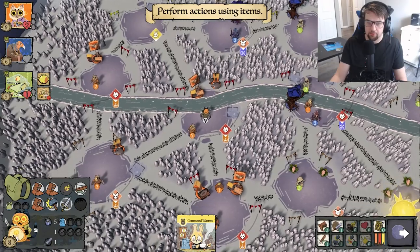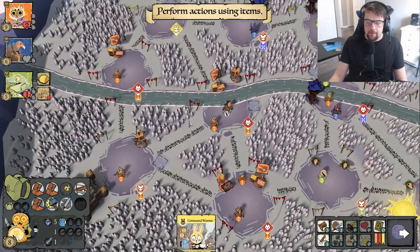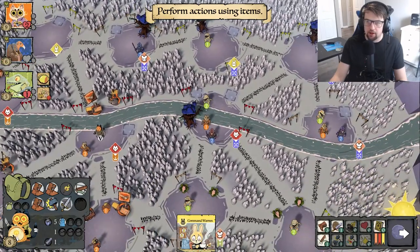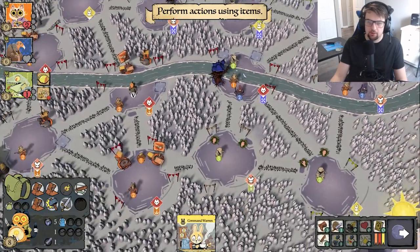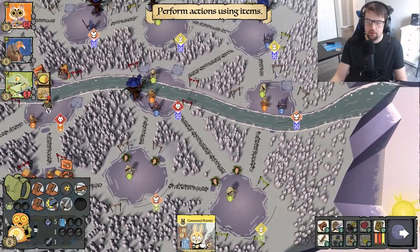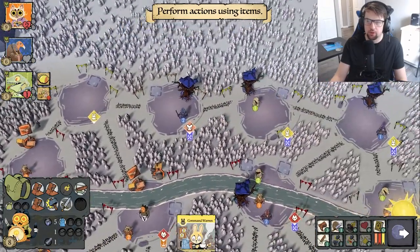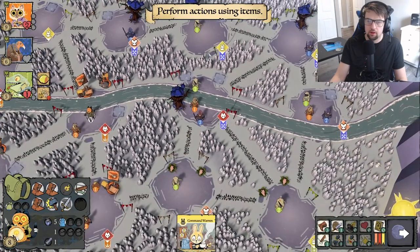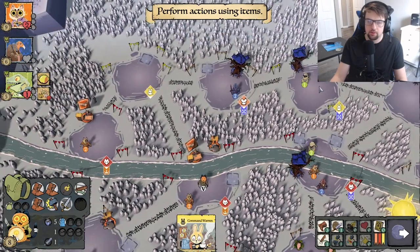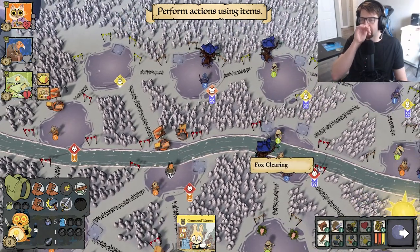This really sucks — I really want to go over here and start destroying things. There are so many clearings that are unprotected or not protected very well. An ideal scenario is a clearing that only has one warrior and one building. Let me count positions — one, two, three — let's get that extra point.